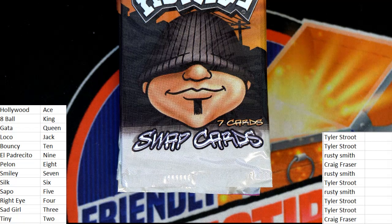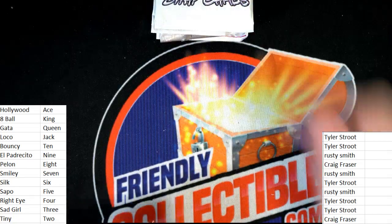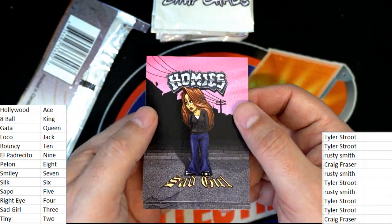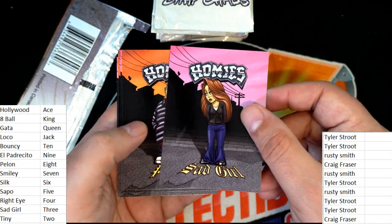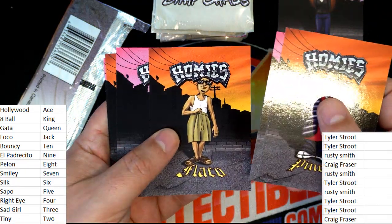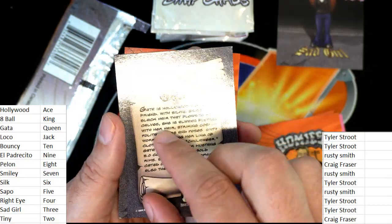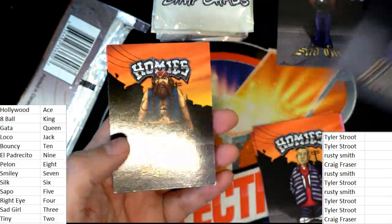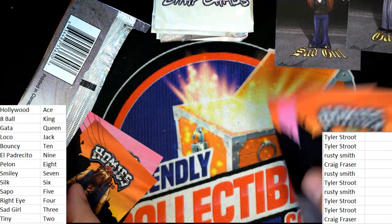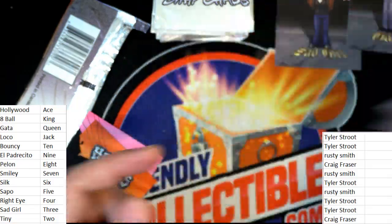Let's see Tyler's pack. Sad Girl — Sad Girl is ranked as a three. Gata is ranked as a queen — that's a good one there, a queen. Big Red and Baby Doll — that's a good hand. Tyler S, not bad my friend.